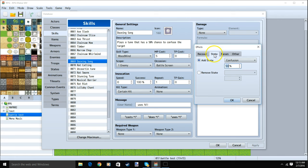Double clicking a row: State, Add State, Confusion, and 50%. We'll then click OK and go to our next skill.